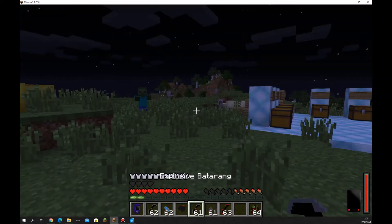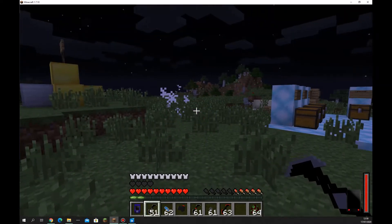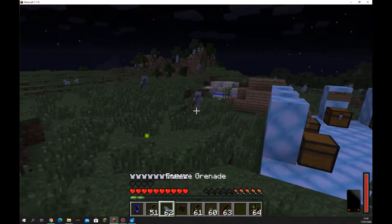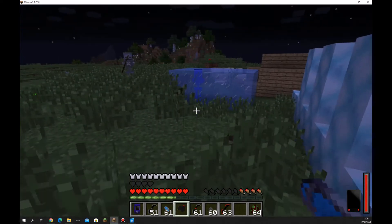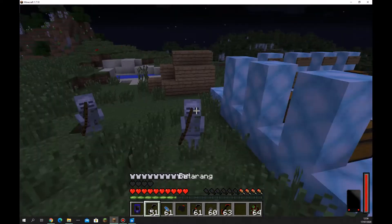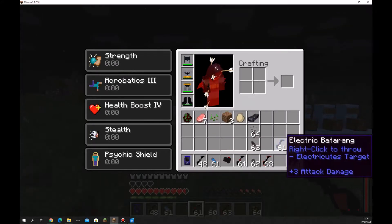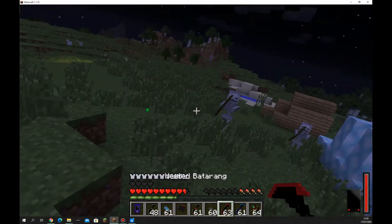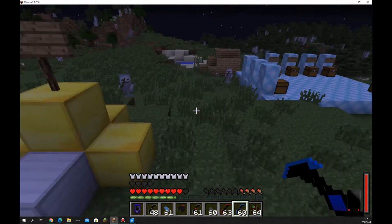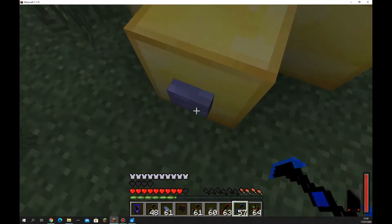Now I see the mob spawning. You can also pull mobs towards you with the grappling hook. We're getting electric! Don't worry, I do have my dayinator over here which can make it day.